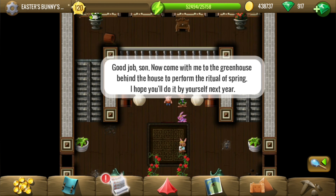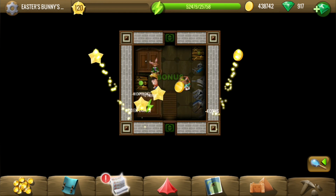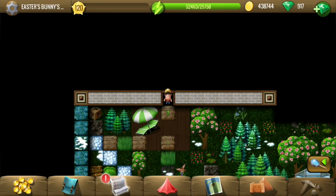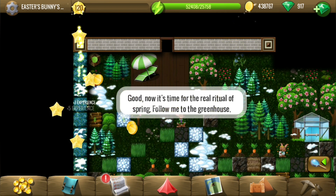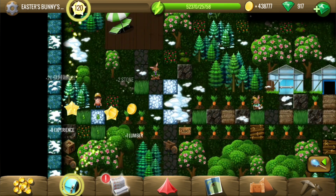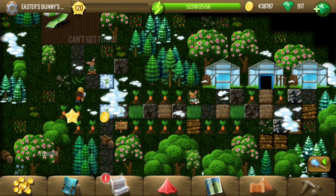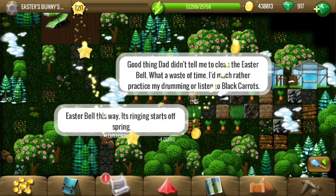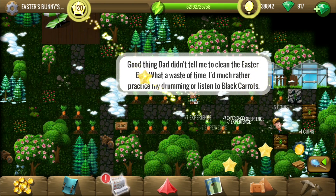We need to go to the greenhouse. We need to perform rituals there — looks interesting. Here is the greenhouse now; let's enter it.